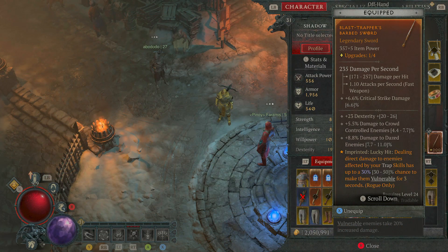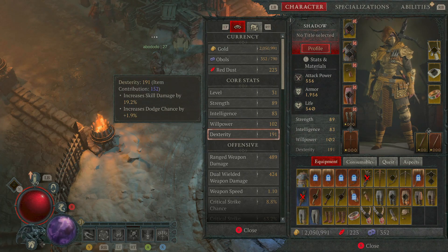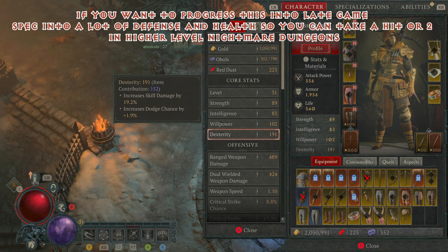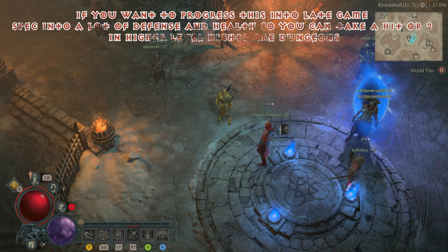Remember, your main stat for Rogue is going to be Dexterity — this is the one you're going to want to focus on most in order to boost up your skill damage, so try to pick this up whenever you can and make sure this is above all the rest. But yeah, ultimately an amazing early game build. Late game I think you may have to switch some things around and reset a little bit of the skill tree, because we're going to be very close range — I don't know how this is going to work in those nightmare dungeons. But for early game, this is a lot of fun, tears through the content, and it's definitely one of the best beginner builds I've seen. As always, hopefully that's helped a few of you guys and girls out. Full Things Gaming — take care. I'll see you next time.